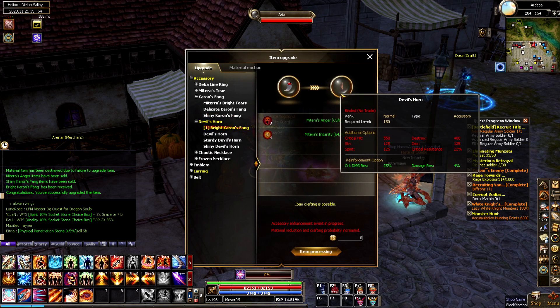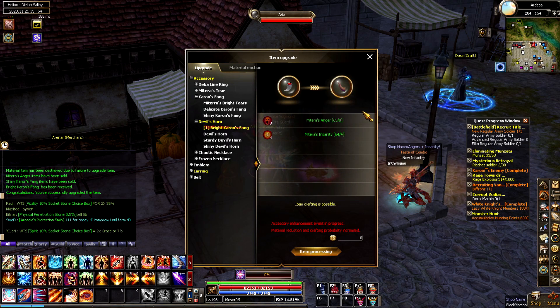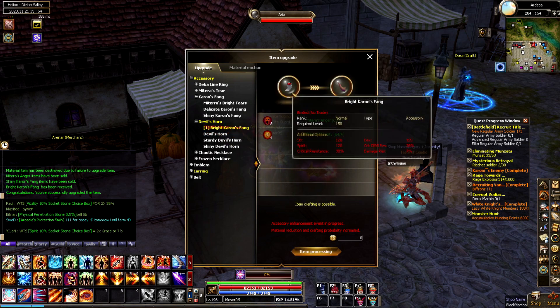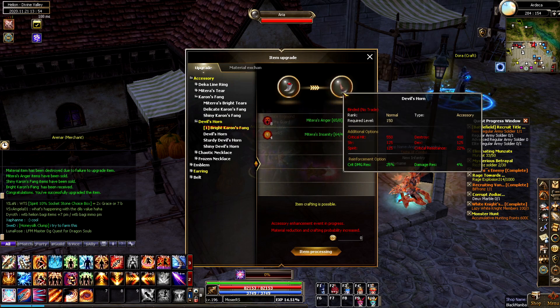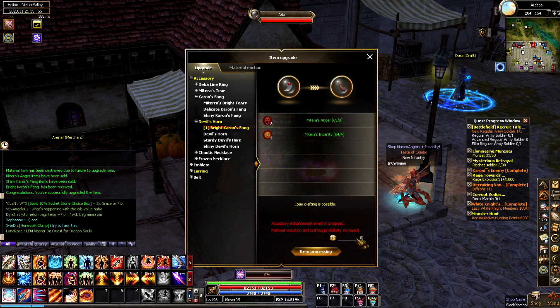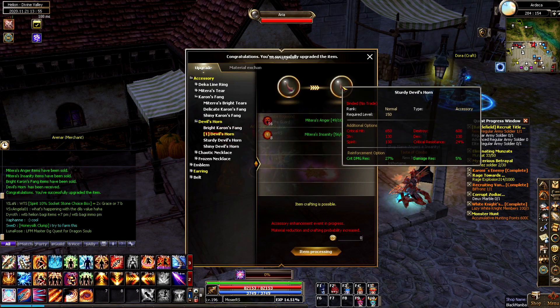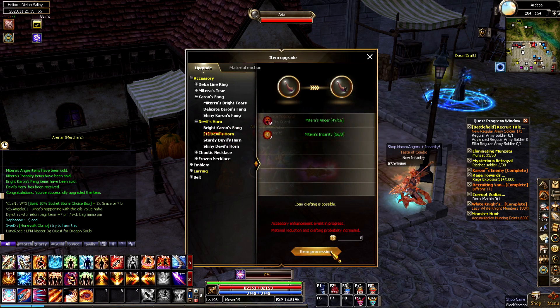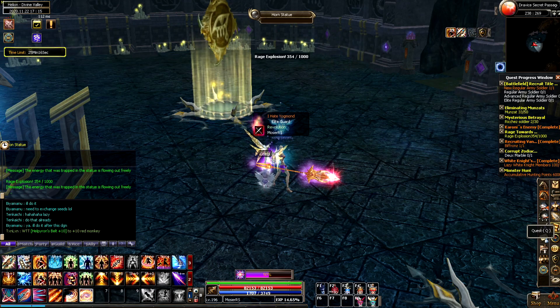I went ahead and used a bunch of angers I had, and was successfully able to upgrade my Fang multiple stages. It went really well — better than I had hoped. I managed to go all the way up to a Sturdy Devil's Horn, which is great. I'm hoping to at least get to the Shiny Devil's Horn by the end of the event. The Great Devil's Horn is very hard to get, so I won't expect that, but I already noticed in PvPs that I'm significantly more tanky because of it.